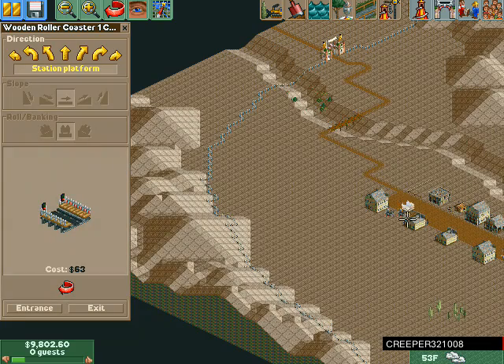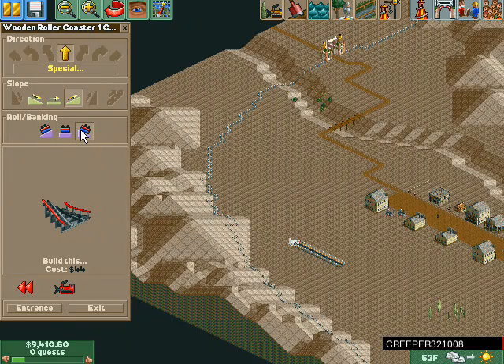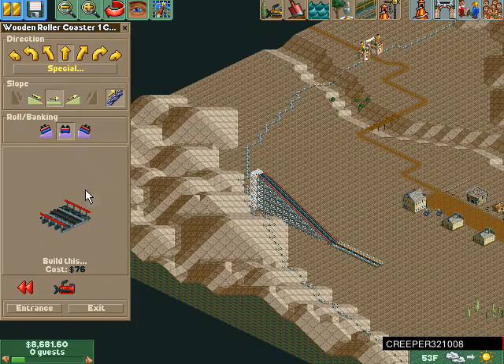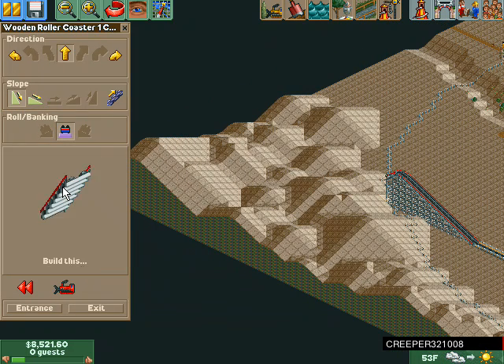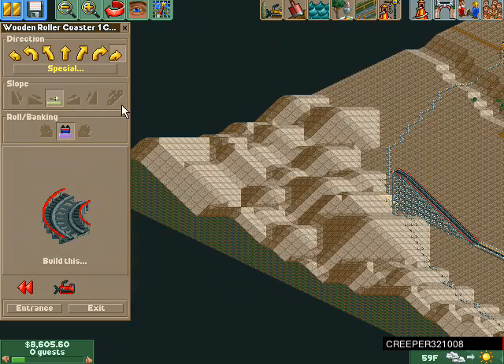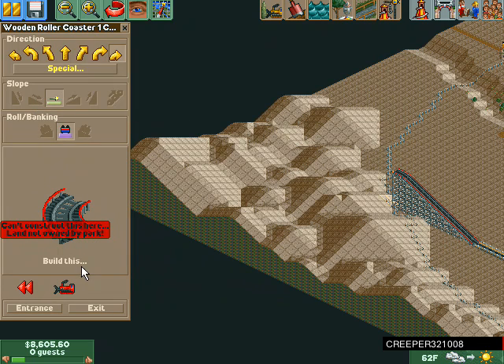I love rollercoasters, they're awesome. Build another one and another one — that's how long one of them will be. We need a chain track to carry the ride up. We're gonna do a turn — a small turn. That would work, right? Okay, land not owned by car park... okay we'll build this and then do a small turn.